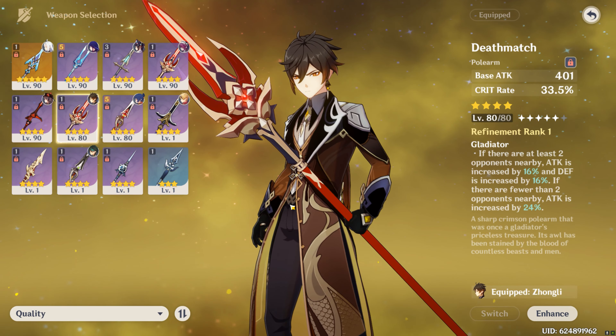For free-to-play options if you are not able to get those weapons: if you are building a burst slash nuke Zhongli, you would want to use either the Deathmatch or the Catch, but if you are building a support Zhongli, you're going to want to use Favonius Lance or Black Tassel.